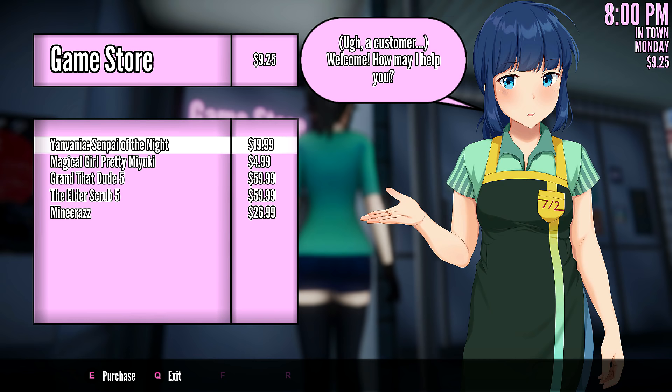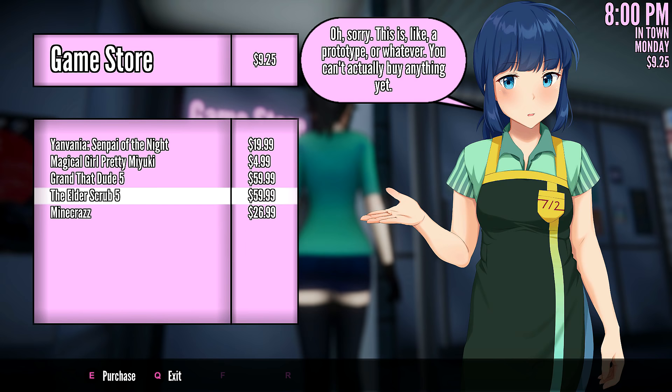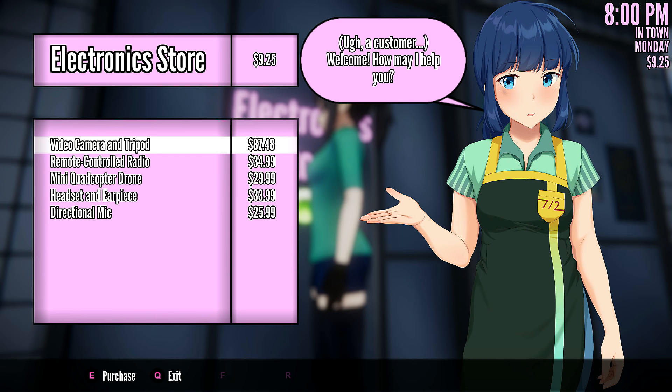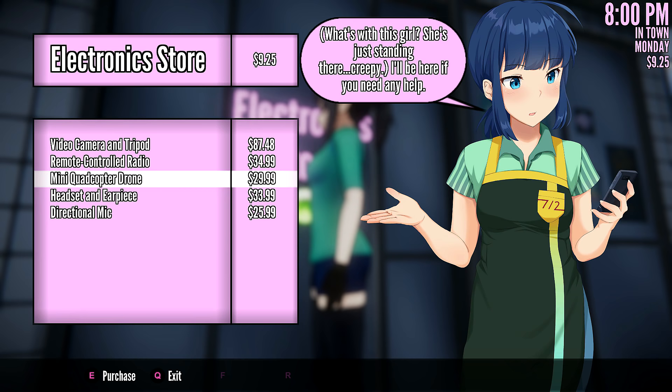Game store: Yanvania Senpai of the Night, Magical Girl Pretty Miyuki, Granddaddude5 — let's go! Oh hey, I'm playing that all night. The Elder Scrub 5 and Minecraft. Oh, that's really cool. I like the electronic store. Video camera and tripod — I guess that's from Asume, like when we kidnap her and put her in the basement. Remote controlled radio — that's pretty good, I guess if we want to distract somebody. Mini quadcopter drone — if we want to spy on somebody. Headset and earpiece for the matchmaking stuff, and directional mic also for the matchmaking stuff. Yeah, maybe so, maybe not.